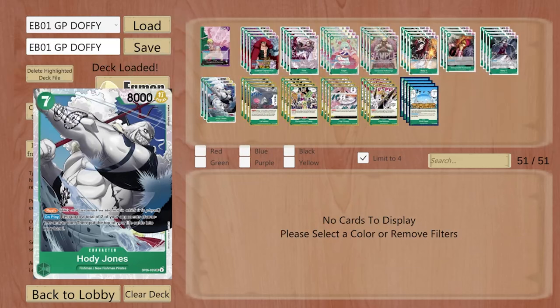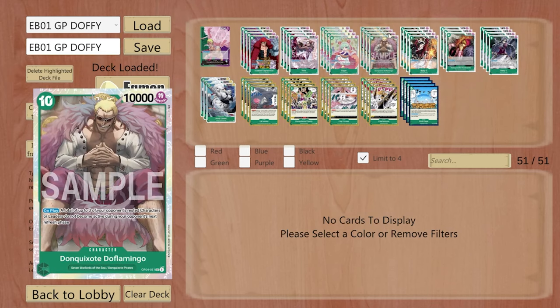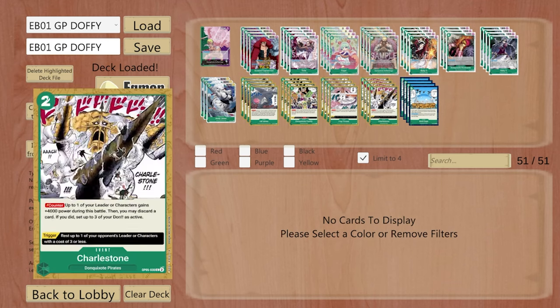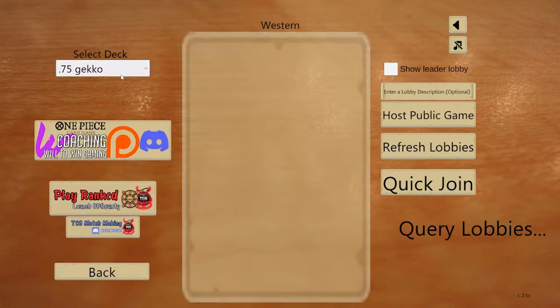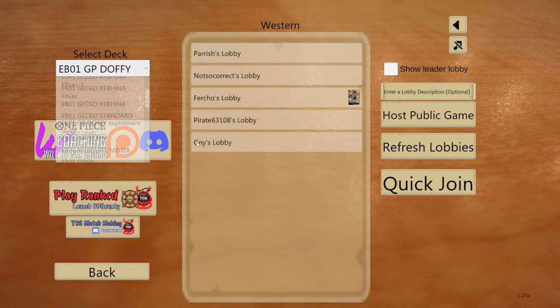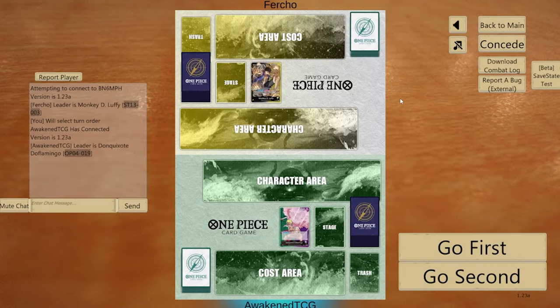We have three Hody Jones. I'm not sure if this card is needed, but I think it's really good, especially if we don't see our Birdcage. We can see our Hody Jones and keep our tempo up. Sugar is an insane card — it sets up our Doflamingo, it plays into Birdcage, so many good things. It's a very, very defensive deck, a very big wall. We're going to run some matches and see if we can showcase the deck a little bit.